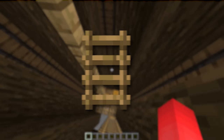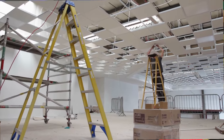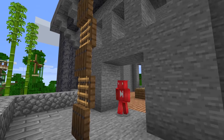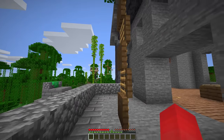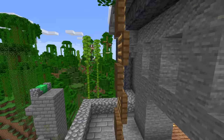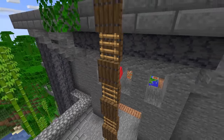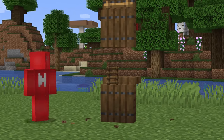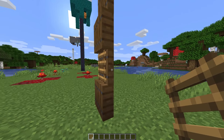Number two: ladders definitely have their purpose, but unlike the real world, we can't just place one out in the open — or we can't like this. But if we use the trap door and ladder trick, it's possible to not only have a freestanding ladder, but also have it climbable on both sides. Simply place the ladders on the trap doors and you can climb it just the same. Just make sure you don't flip one of the trap doors — that'll take your ladder a step down.